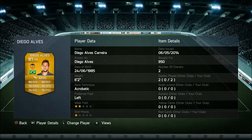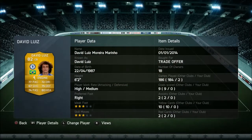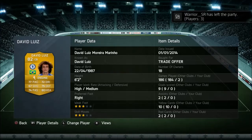As you can see, in goal we've gone with Diego Alves — paid 950 coins for him. He's got some great stats, he's really really good, and he's definitely worth buying.